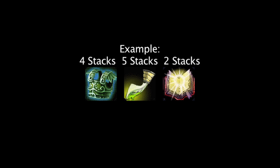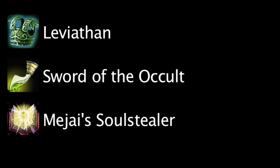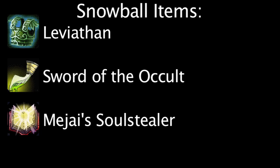In League of Legends, there are three items that gain stacks and bonuses whenever a champion owns the item and gets a kill or an assist. These items are the Leviathan, the Sword of the Occult, and the Magi's Soul Stealer. Many refer to these as snowball items. On today's episode of LawMath, we'll take a look at how cost-effective these items can be based on how many stacks they have.